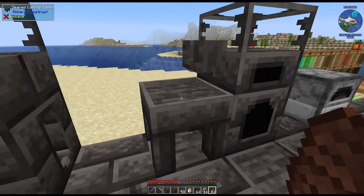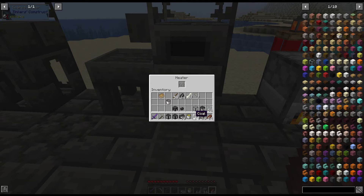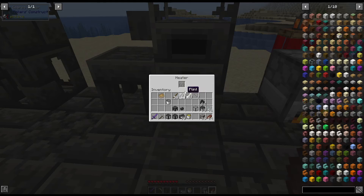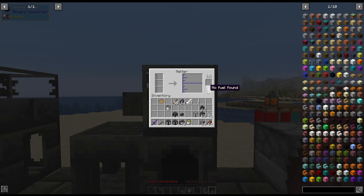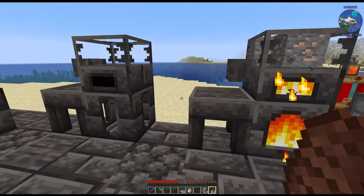This is what the melter looks like set up simply with one unit. Here it is with the seared heater — that's the one where you add coal. It automatically shows up here; if you take it out it's not shown, but it automatically appears when fuel is present. These are both going to work the same way. The melter can only melt three things at once, has a very small inventory space, and only holds nine ingots of whatever you're smelting.